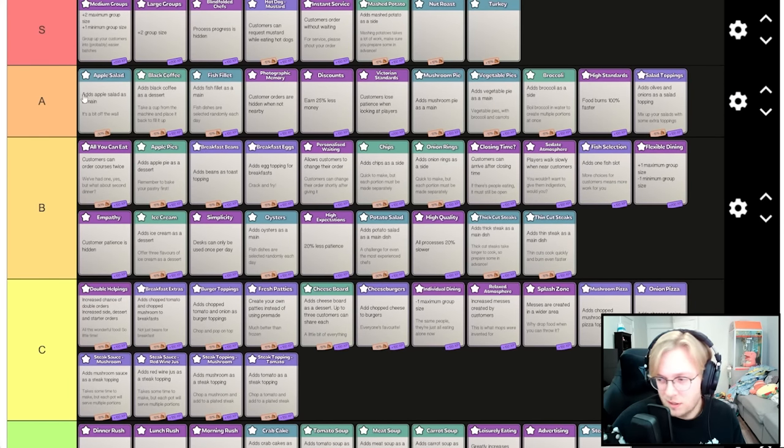The best cards you can get are medium groups and large groups — getting big group sizes is fantastic. The only time it's bad is if you don't have auto busing, but if you can get auto busing you 100% want this, or at least a tray stand. Process progress hidden literally doesn't matter. Mustard's always fantastic. Customers order without waiting is actually a benefit. Mashed potatoes are infinite — you only make them once.